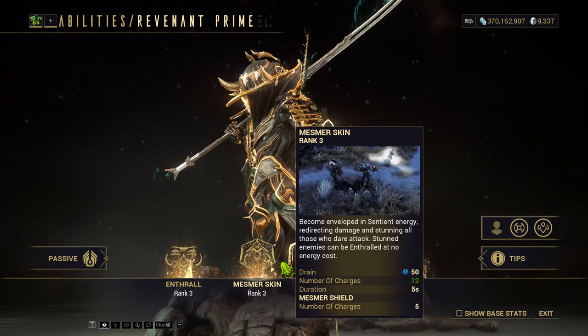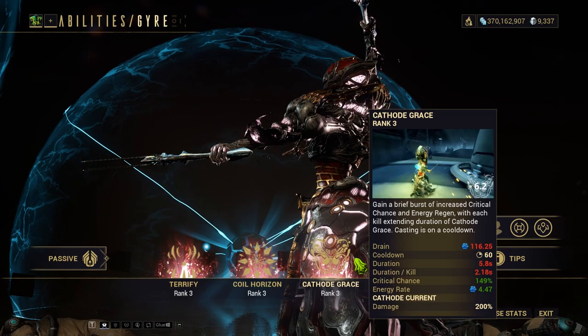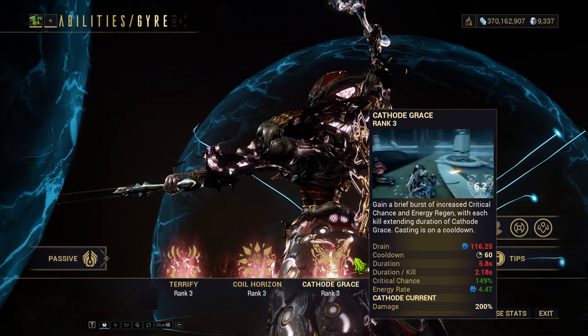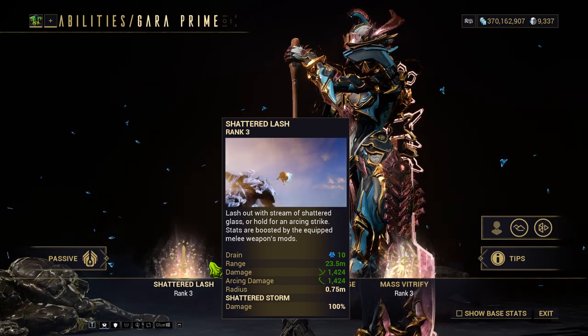You'll be able to make your squad invisible, AFK one-shotting Steel Path on the surfboard, play an actual auto-bomber in Warframe nuking maps with lightning, and finally shatter your enemies with glass.